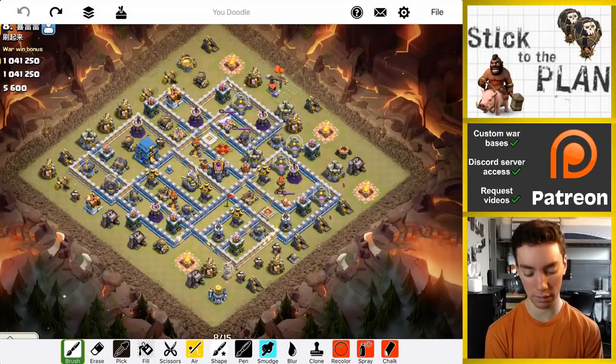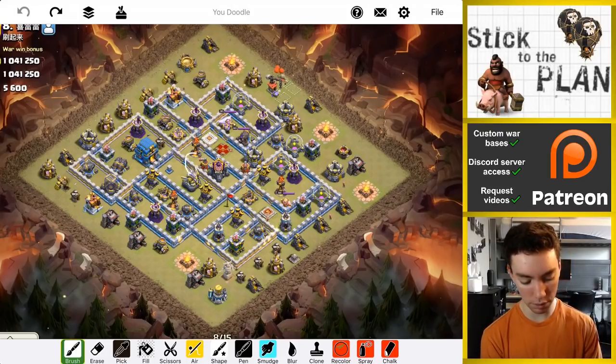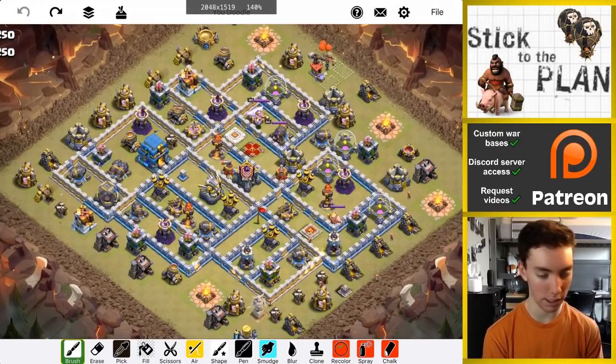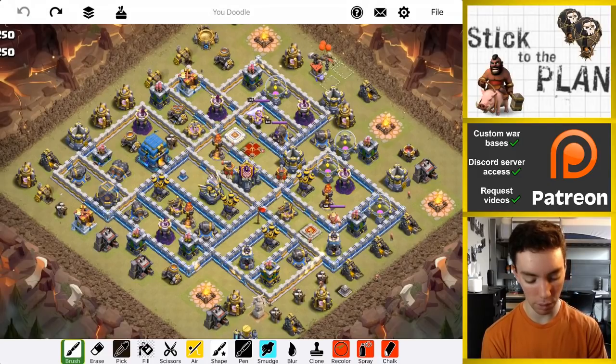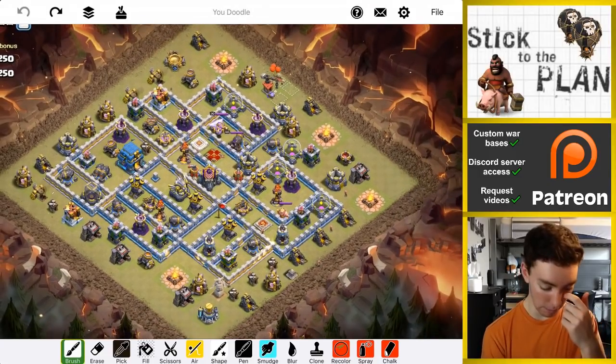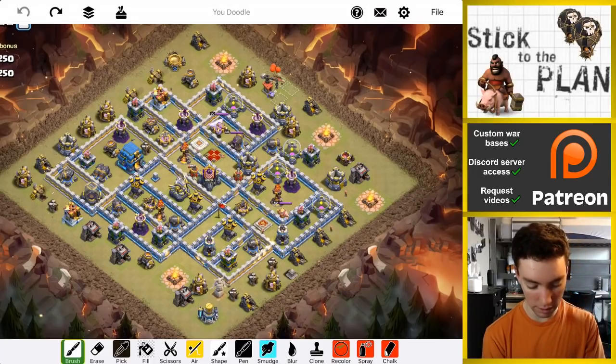Good practice because ESL is all fresh hits. Notice that both sweepers are pointed out in this direction, so I'm going to come behind them with dragons. If this was an ESL war, you know, only one attack per player, so one attack per base — might be a little more worried about the Town Hall, but not going to worry too much for the purpose of this attack.